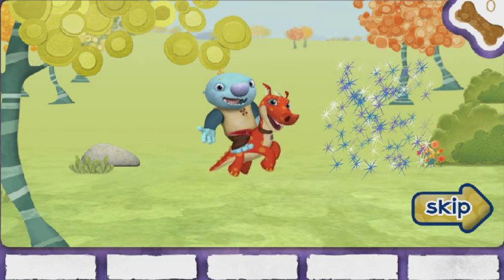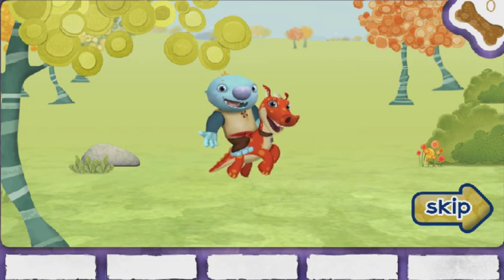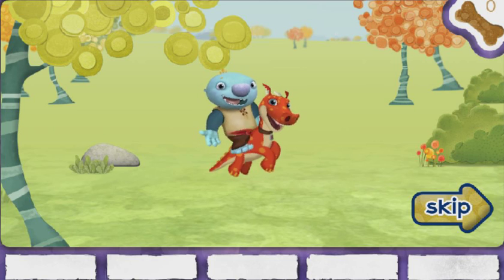If you see these sparkles, you've found a hiding spot. When you find a hiding spot, click on it. We're going to see how many we can find. Will you help us?